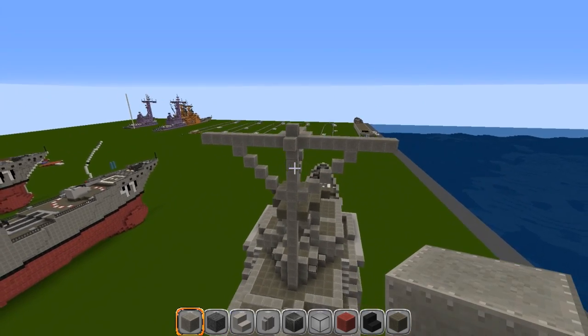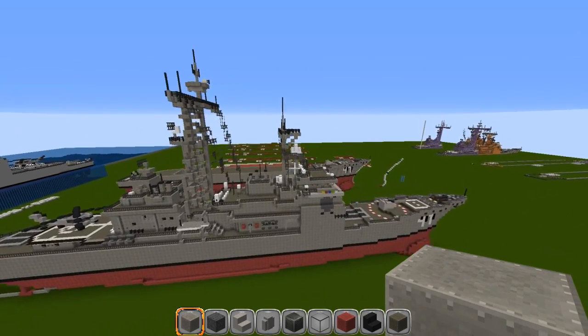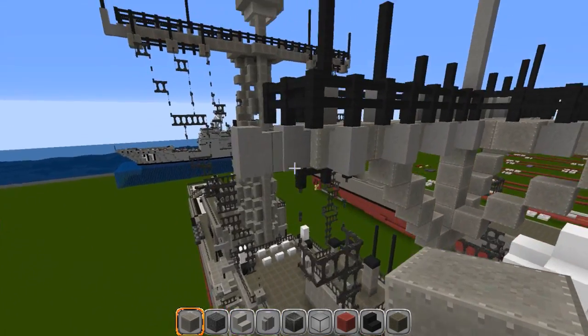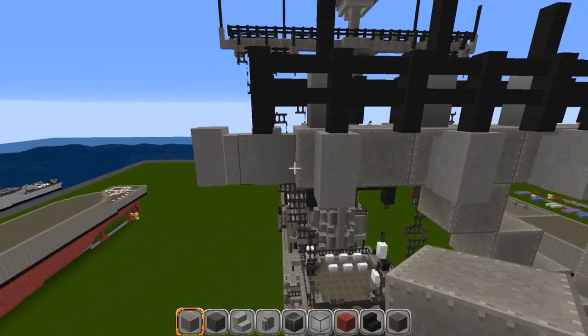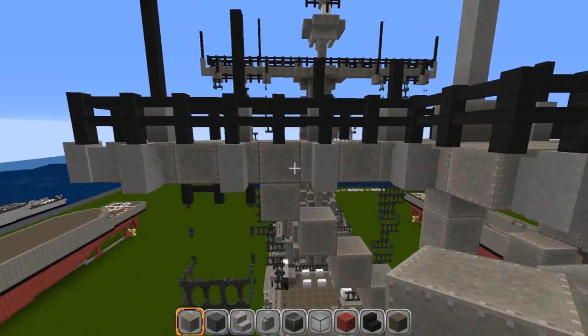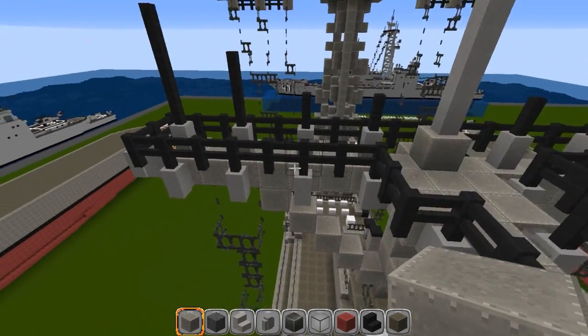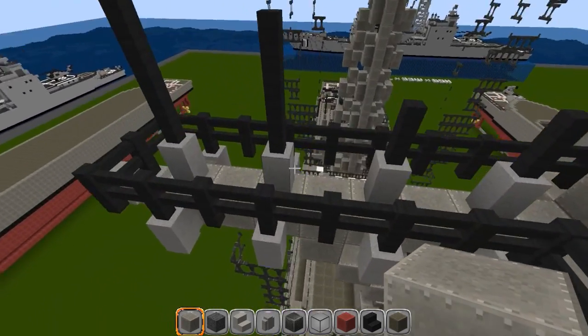That is pretty much the main mast. Flying over here to show the detail: on the outside is just cobblestone walls — put one, skip one, put one, skip one, put one, then one in each corner. Fence posts are wrapped around the outside. That covers the main mast and outer detail of the tower section.